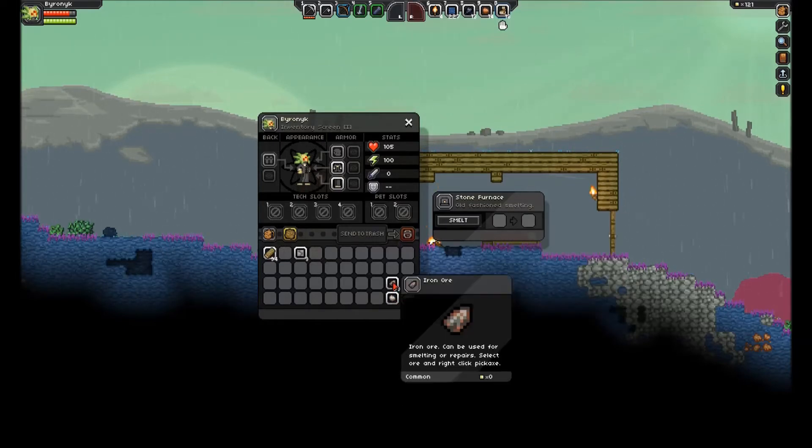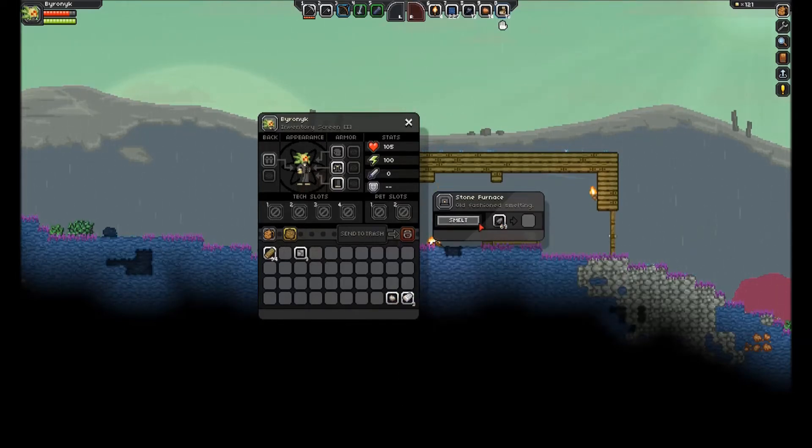They've got the bars and that. This is my not-so-rare material. I'm going to put all my rare materials over here and my commons over there. There we go. Just kind of organizing that stuff while we go.